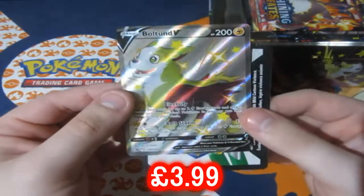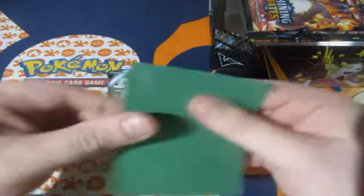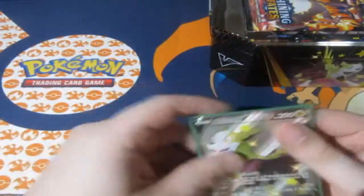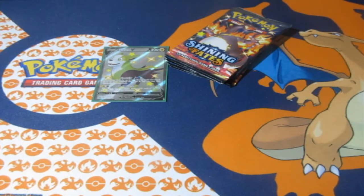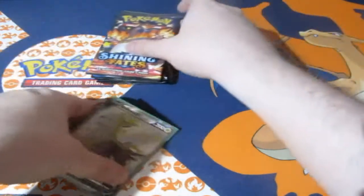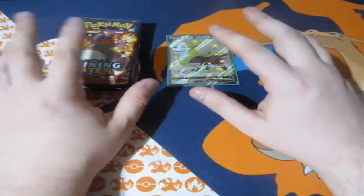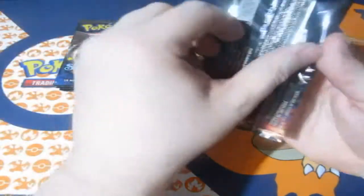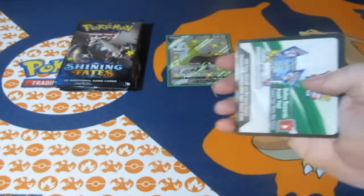We're gonna try our luck with it. Here's the promo Bolton card, lovely as always, and here is the code. Let's go ahead and sleeve this up. Now let's get the five packs out. I want to see if I can prove people wrong and get some amazing pulls today — it'd be awesome to really shut the haters of this tin down, because I actually do like Bolton more than the other two Pokemon in these tins.